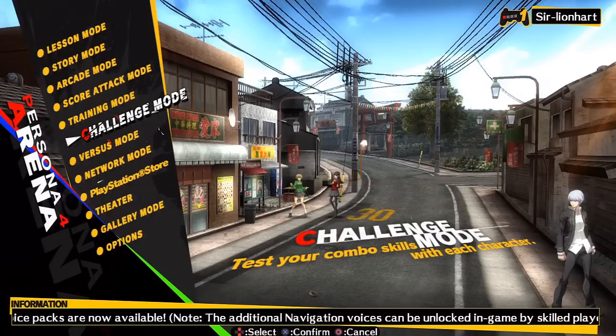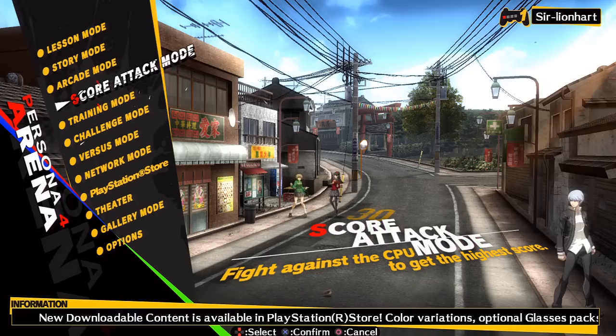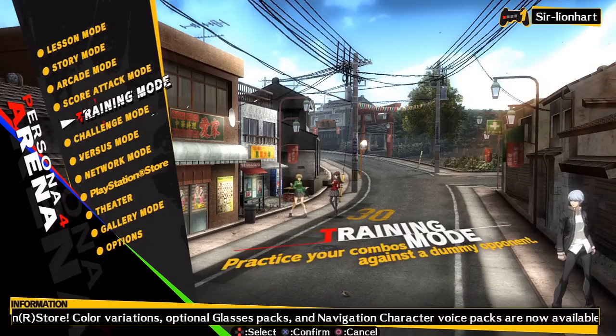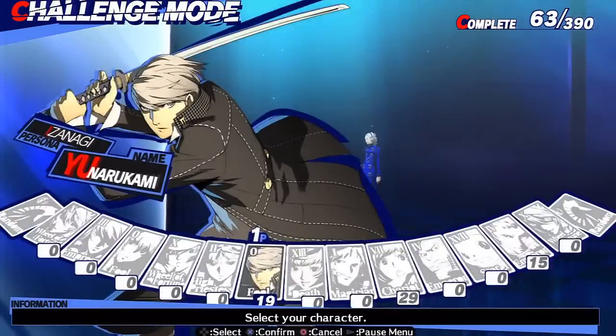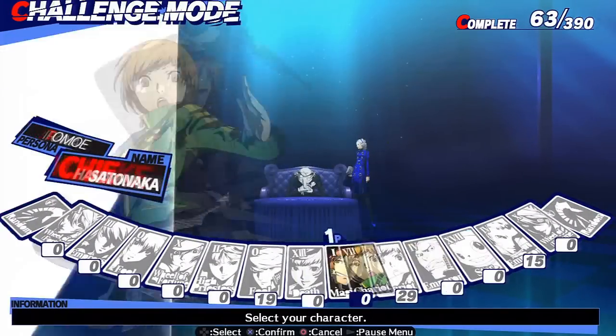And this time we are about to continue and finish Kanji Tatsumi's story mode. Before, what I did with Yu, I actually went into challenge mode to learn a couple of combos, and that's what I'm going to do here for Kanji as well. I probably might only do like 10 for Kanji to learn one combo, like I did for Akihiko - not Akihiko, but Yu Narukami.